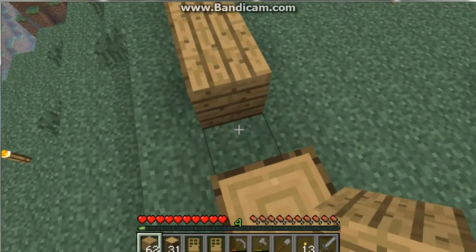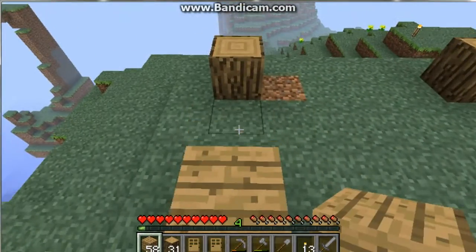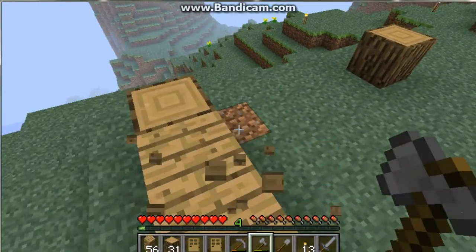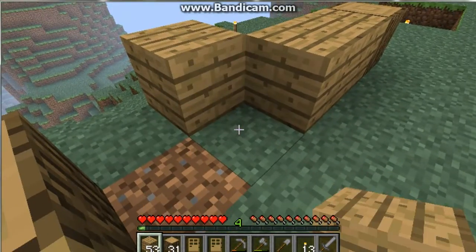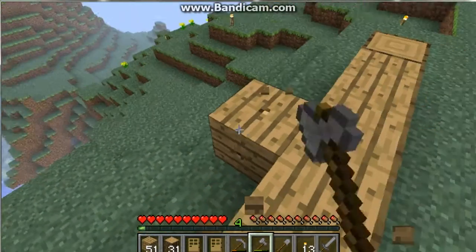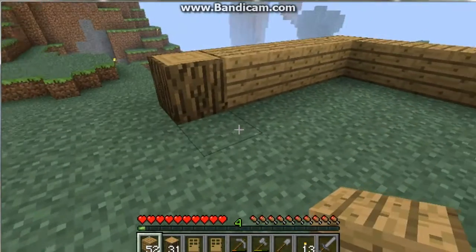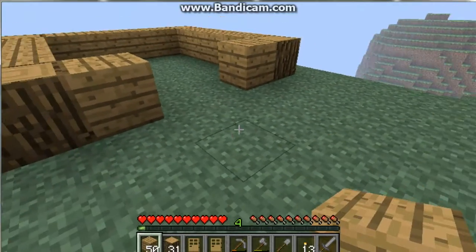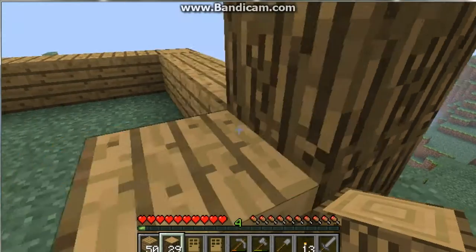Now you are going to take your planks and you are going to put them around in between the logs. I know it's early, but I still need to do this right. This is where my entrance is going to be for the house. Raise the corners up with log another level.